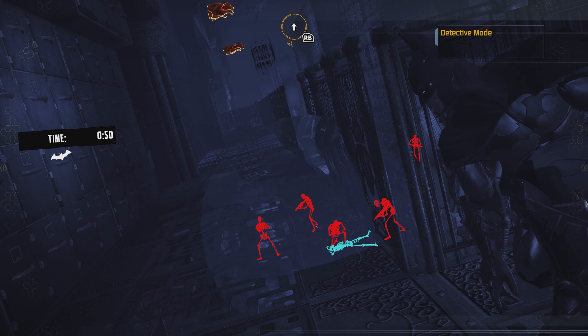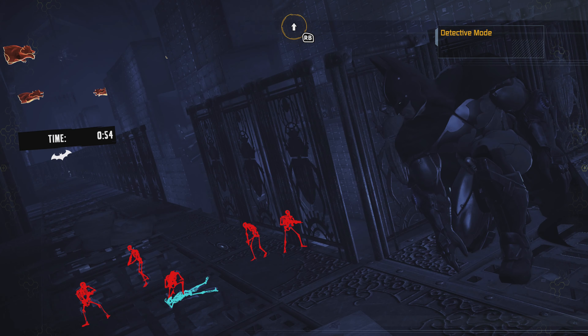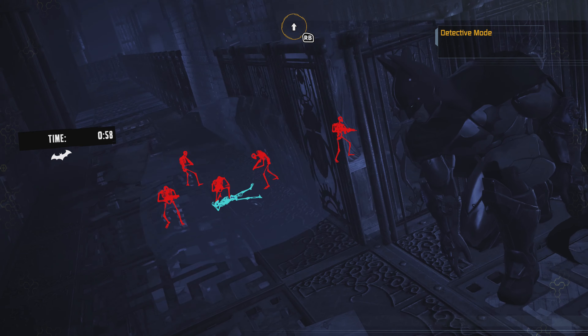Quickly climb up, then just run over to this corner. What I'm going to do here is get out the sonic batarang and throw it right next to me so they'll come and check it out. Somebody will come to destroy it, but we'll have to wait for them to finish checking out the body first. Once they do, one guy will go to shut that noise up, and then we can corner takedown him — it's just a case of waiting.